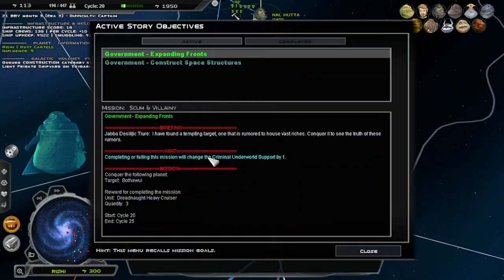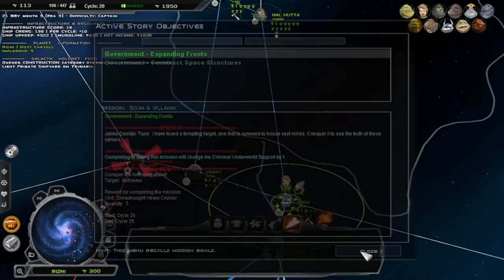What's this? Complete or failing this mission will change the criminal world support by one. Found a tempting target — one is rumored to host vast riches; conquer and see the truth of these rumors. Drone Heavy Cruiser, Bothwa. We have five cycles.